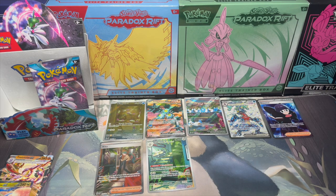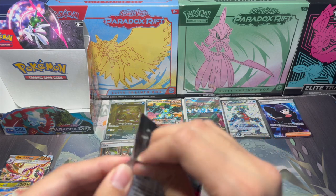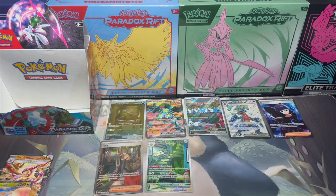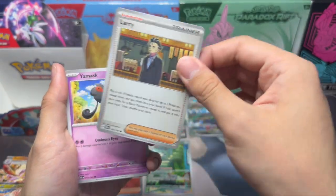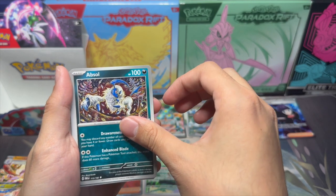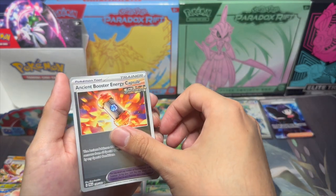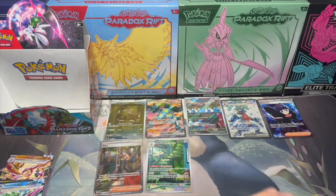Did we save the last pack for last? Was I correct in saying this is the one with the Iron Valiant in it? Last pack — let's see what we get. So we have Golbat, Flary — I'm already feeling it, Flary's in the pack, I think it must be good. Yamask, Sirskit, Countercatcher, Absol, Masquerain, Medical Energy, Ancient Booster Energy Capsule, and Serena EX. It wasn't the Iron Valiant I was looking for, but another EX is something, I guess, right?